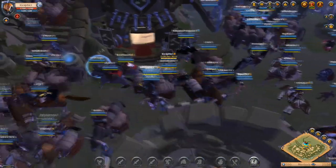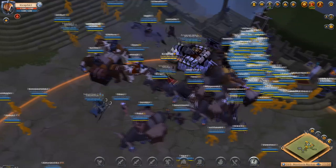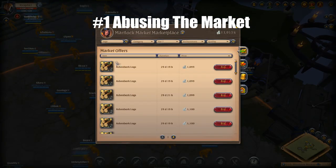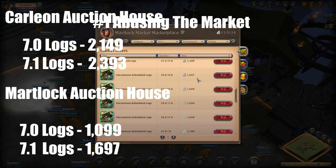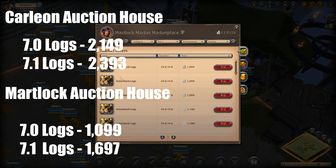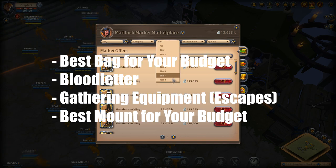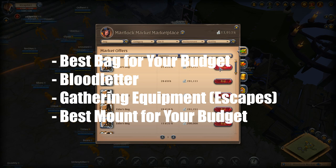Number one on the list should come as no surprise to any of you: abusing the market. Now abusing the market could mean many different things. You can make silver if you just think about what you're doing and how it impacts other players around the world and their economy.